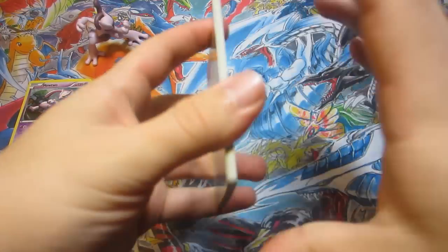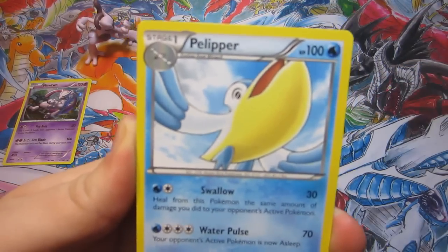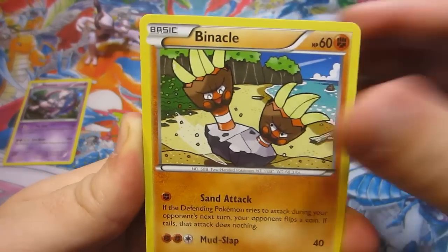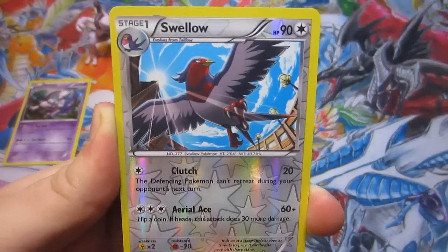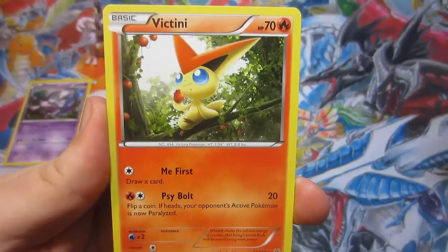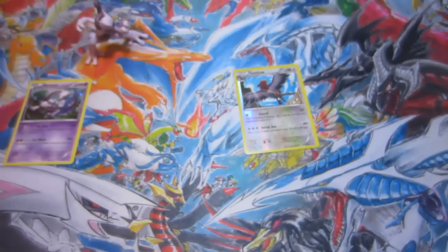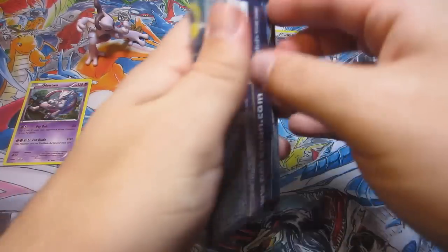I'm really excited about this — I love getting a variety of packs. Anyway, we got a Pelipper to start out, a Spirit Link, Binacle, Spirodone, Spearow. What a pack already. We got a Swellow reverse — shout out to yellow Swellow, my buddy. And that is a rare, so we did get a reverse rare. And we got a Victini rare, so not a holo or anything like that, but it is a legendary Pokemon so I don't mind that at all.